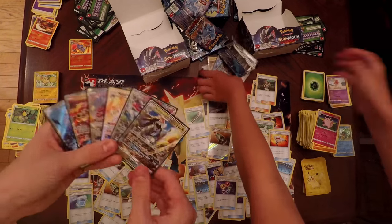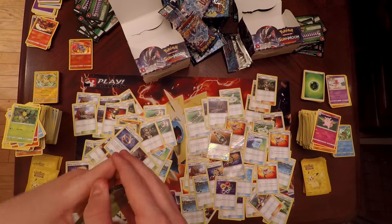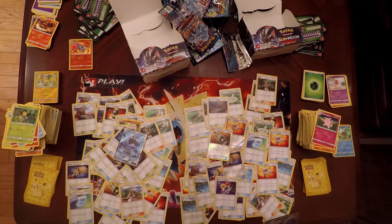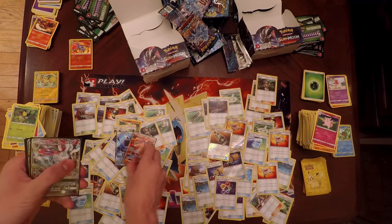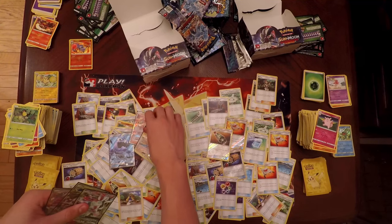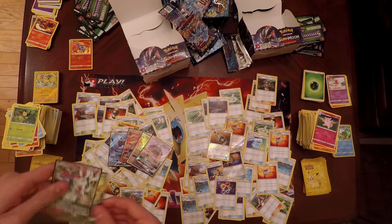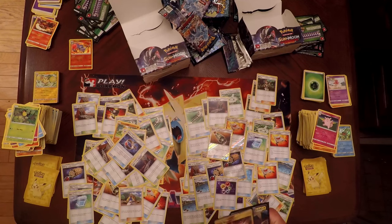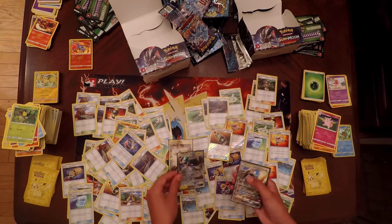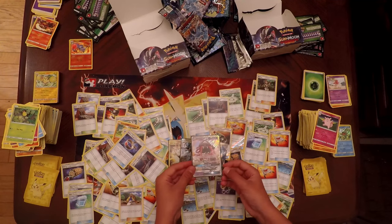Let's go through the GXs. The first GX I pulled was the Full Art Wishiwashi GX, then a Turtonator GX, then I got the Metagross GX Secret Rare — which is amazing — then a Tapu Lele GX, a Komala GX, and a Sylveon GX. Samantha pulled a Secret Rare Field Blower, a Vikavolt GX, a Kommo-o GX, a Full Art Metagross GX, and a Tapu Lele GX.